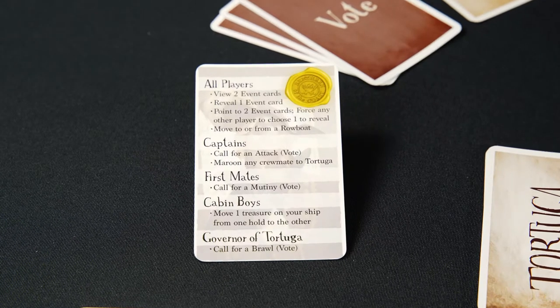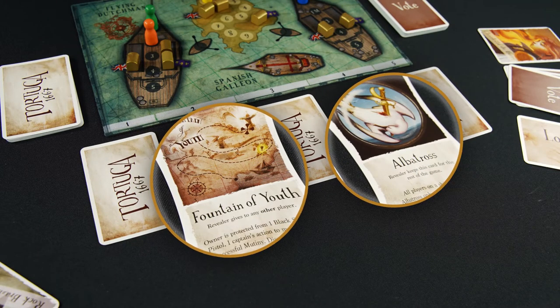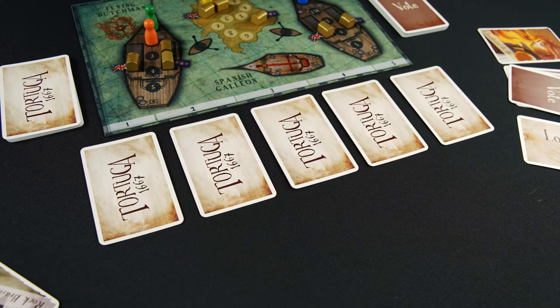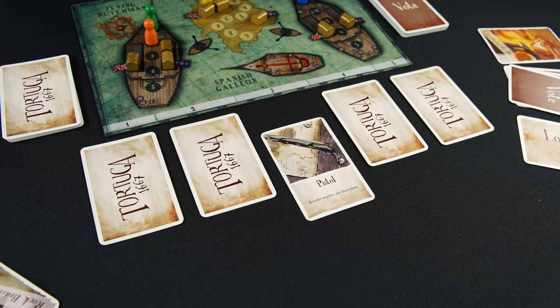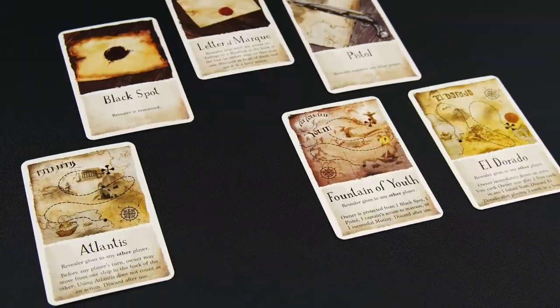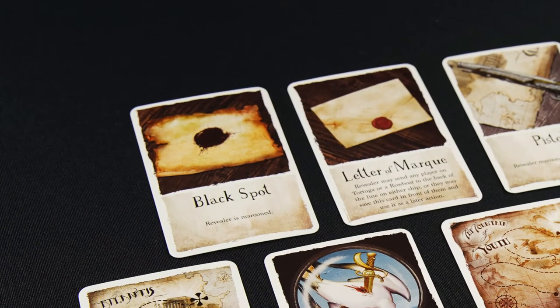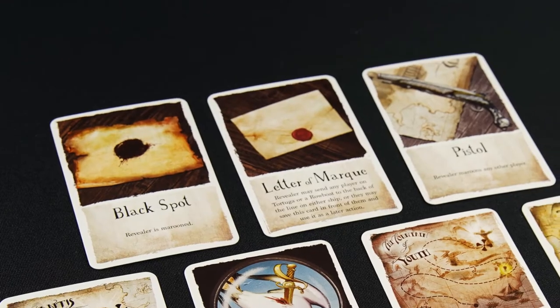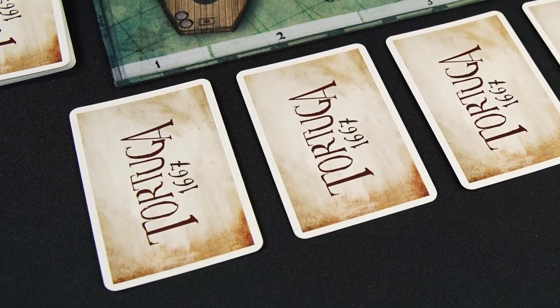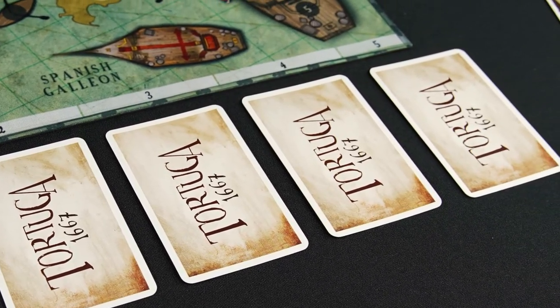On your turn, you may select one action to perform, as indicated on your player card. Three of these actions involve the five event cards next to the board. Knowledge in this game is key, since revealing some event cards — such as the black spot — will hurt you and your team, and some, like the letter of Mark, will help you. If you know the location of hurtful cards, you can avoid them and instead force your enemies to reveal them and suffer the consequences.